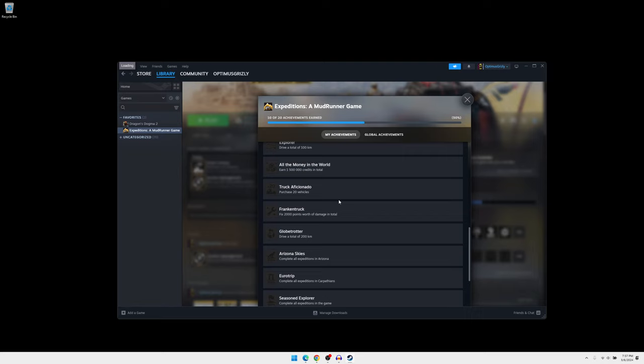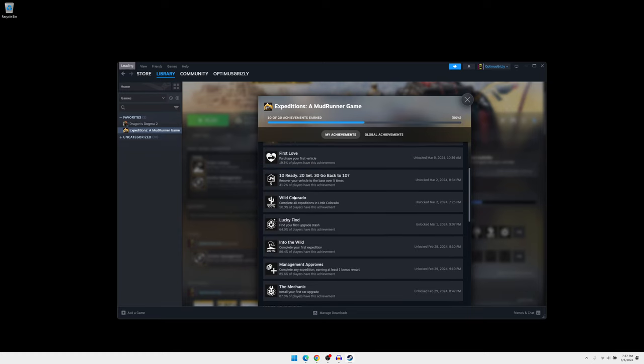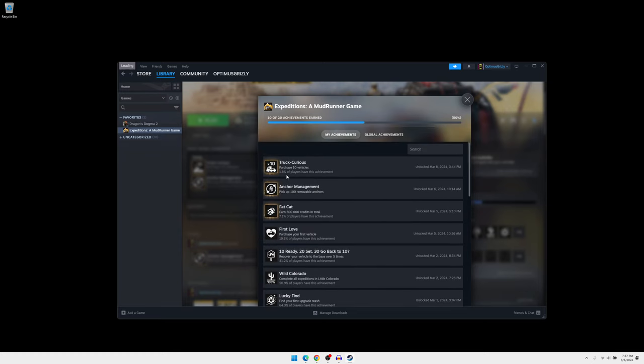What's going on, all you achievement hunters out there? This episode I bring to you a quick and easy way — probably the easiest way — to get the achievement or trophy if you're on PlayStation: Truck Aficionado, which is purchasing 20 vehicles, and it will also net you Truck Curious, which is purchasing 10 vehicles.